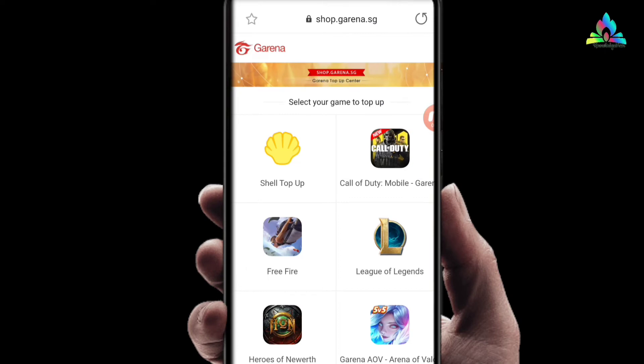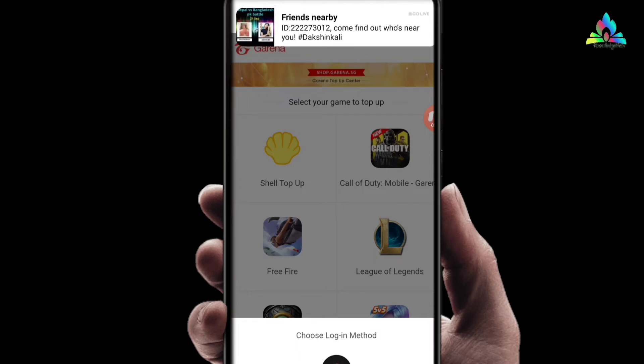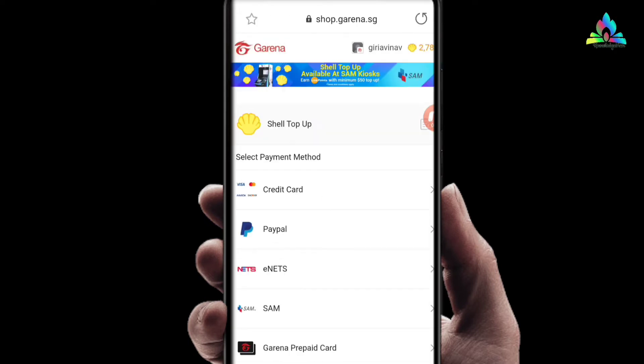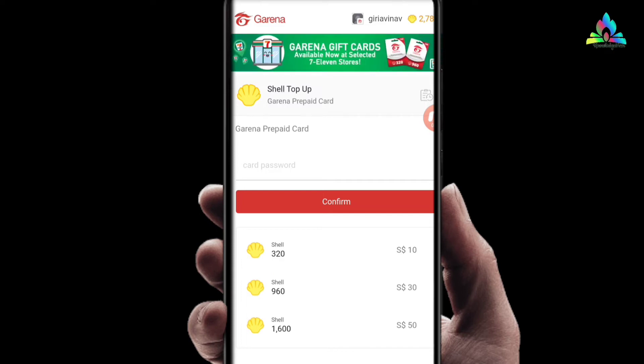For that, you have to go to shop.garena.sg, then you have to login to your account. After that, tap on shell top-up and you can see 'Garena pin' here. You have to put the pin which you got for Shop to Game.